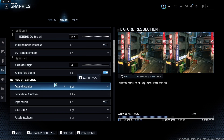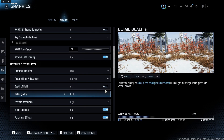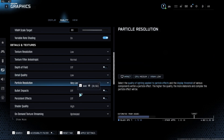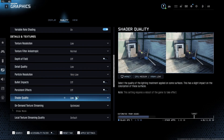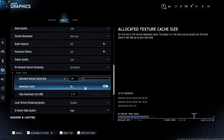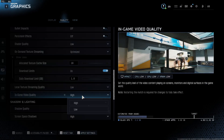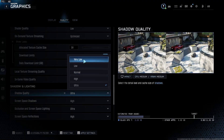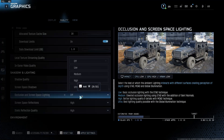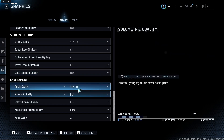Variable rate shading is a huge setting that helps with performance without sacrificing visual quality compared to dynamic resolution — very good setting. Texture resolution: Low. Texture filter anisotropic: you can do this at normal, it's fine. Everything else should be at the lowest setting — turn everything off or put it to the lowest as much as possible. Even on-demand texture streaming: optimized, lowest texture cache size, put it down to one gigabyte. Especially shadows — shadows eat your frames like crazy, so turn everything related to shadows, reflections, and lighting all the way down.